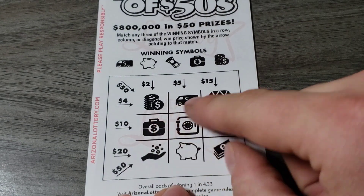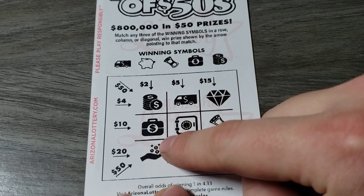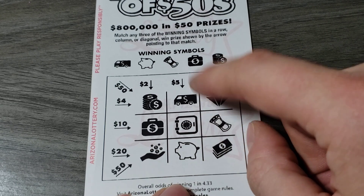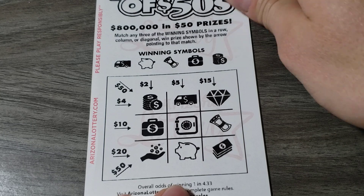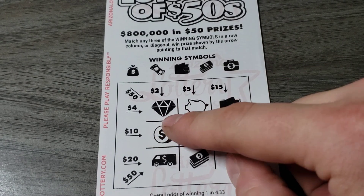Coins, truck, diamond — no. Coins, suitcase, hand of money — no. No hand of money. Truck — no. Diamond — no. That one looks like a loser. No diamond.